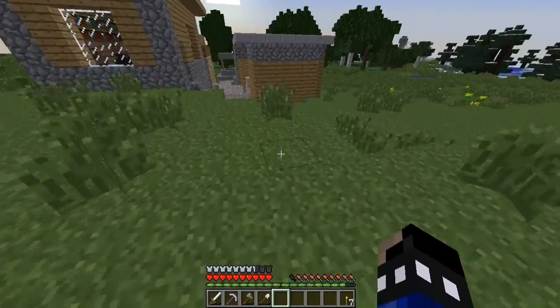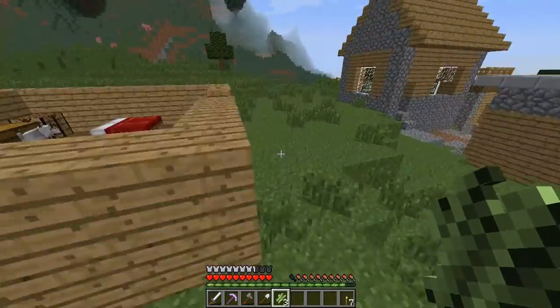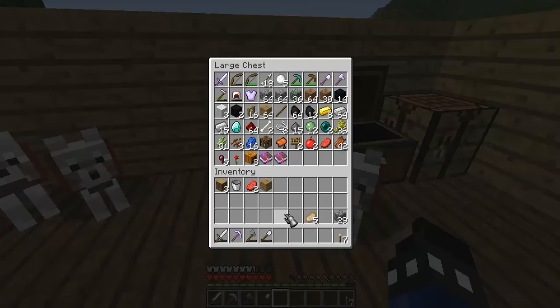There's some cool new stuff in 1.6.2, like horses and all that. Oh yeah, horses! I totally forgot — my actual original plan was to go see if I can get a horse. I do have a saddle, luckily. I don't have any horse armor — we might have to go caving for that, find a dungeon. You can only get horse armor in a dungeon. I have a horse saddle. What else do horses need? They take lead, right? I have slime balls and string, so let's make some leads.